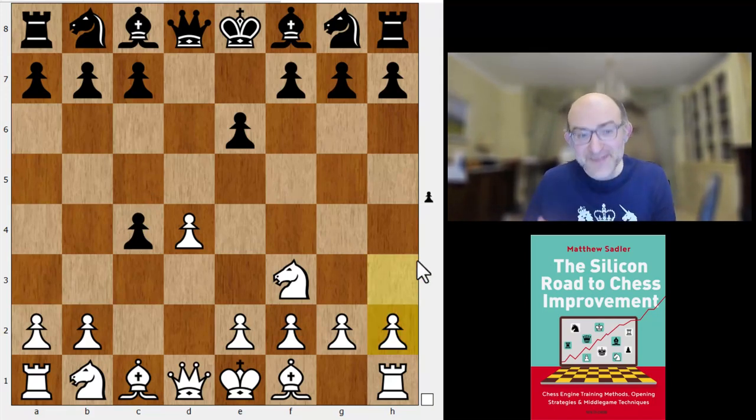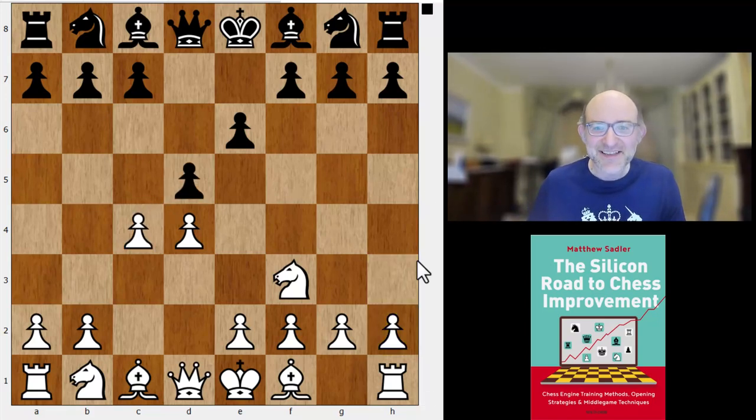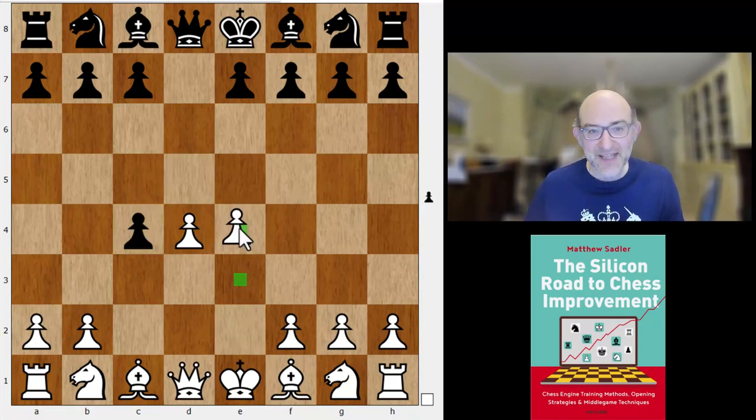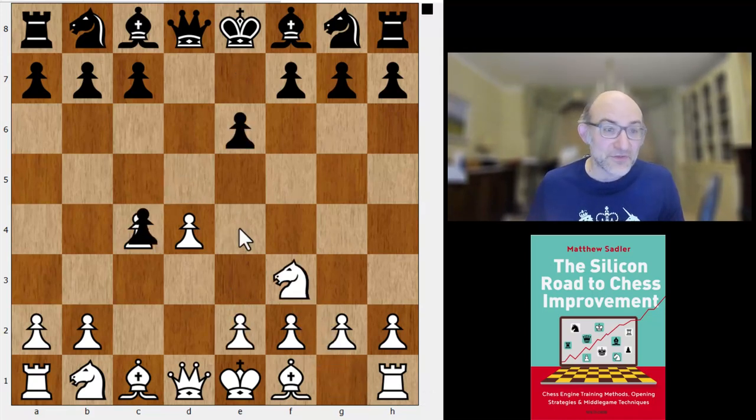From a Queen's Gambit Accepted perspective it's quite nice because you sidestep some of the sharpest white lines. For example, after dxc4, e4 is possible — something Ting Yi Lei has done in the past — so you sidestep those, and of course with dxc4 you're sidestepping the Catalan.